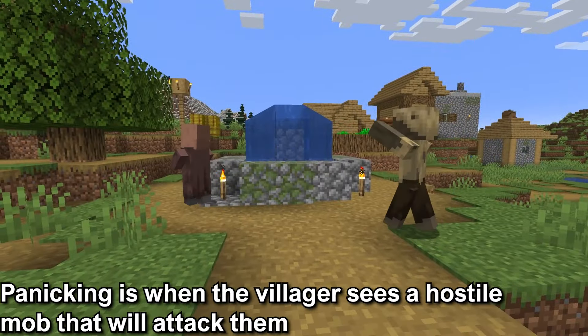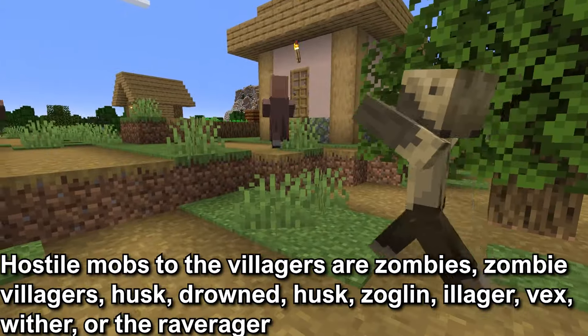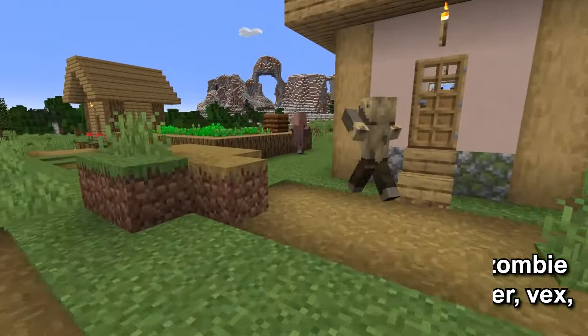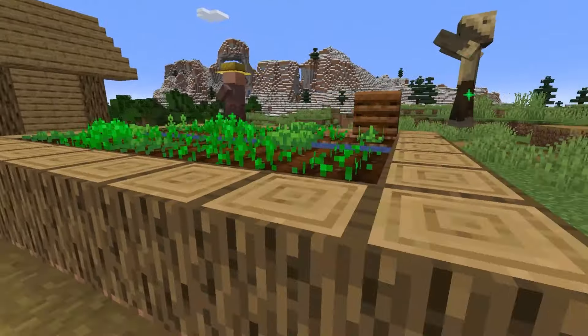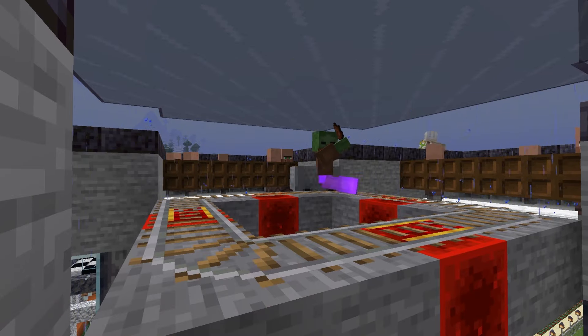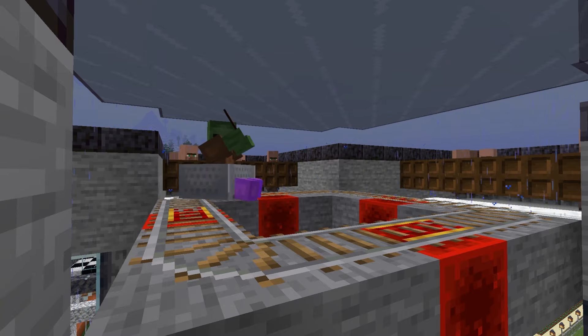Panicking is when the villagers see a hostile mob that attacks them, like zombies, zombie villagers, husks, drowns, zoglins, illagers, vexes, withers, or ravagers. It should be easy to see the villager panic as they will start to run back and forth. The villager will need to be able to see a hostile mob to panic. It should be easy to separate the hostile mobs from the villager so the villagers won't be killed.